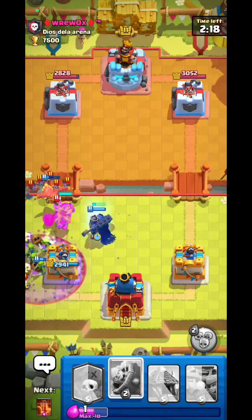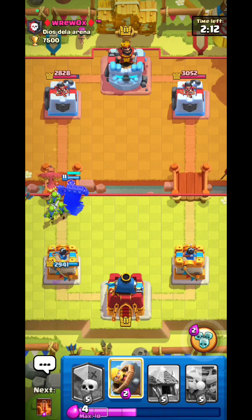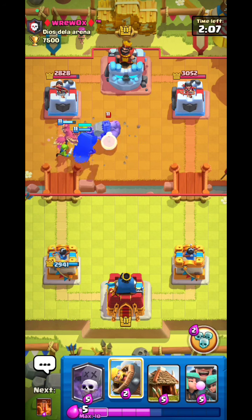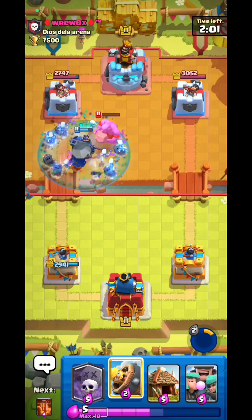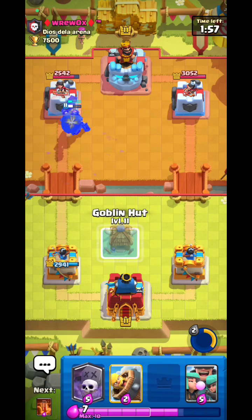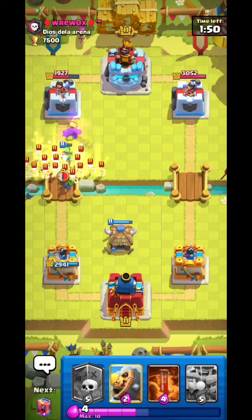Scale King — the beast is dead. Holy shot, the beast did nothing for him because the death Phoenix damage basically destroys it. His Bowler comes — I don't care, I'm activating the ability. The Bowler did nothing for him — holy shot! My Scale King outshines his Bowler.